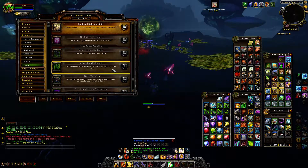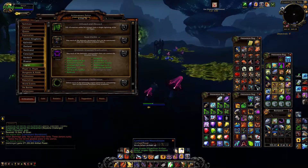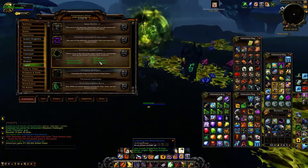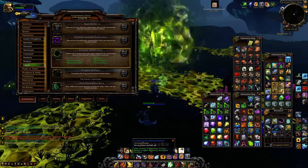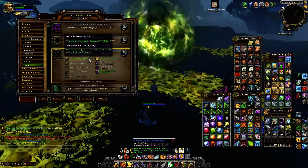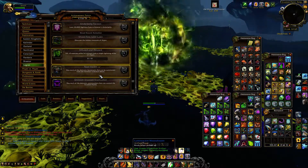Essentially what we're looking at: Invasion Eradication — I've got the flame bringer left so we're going to keep hunting for that one. We've got Invasion Obliteration as well, which is very similar just with the greater invasion points. That's all working towards our Paragon of Argus, and we'll get there — there's not actually that much left outstanding.